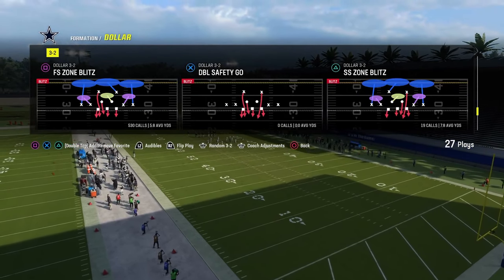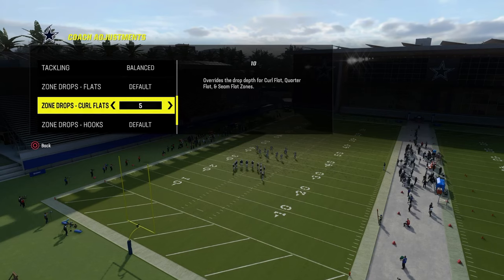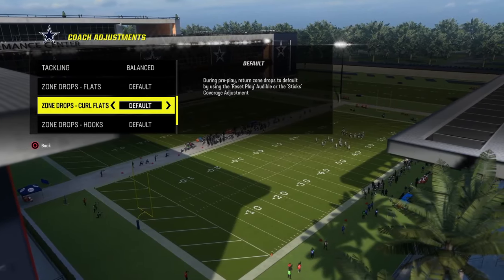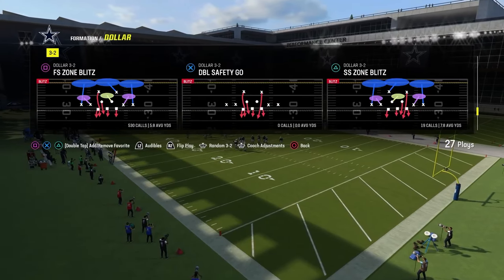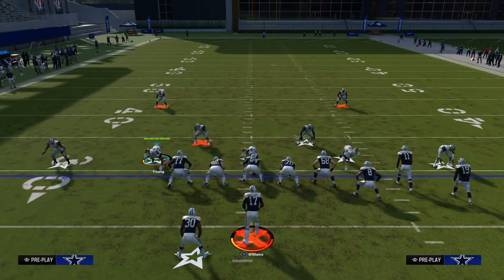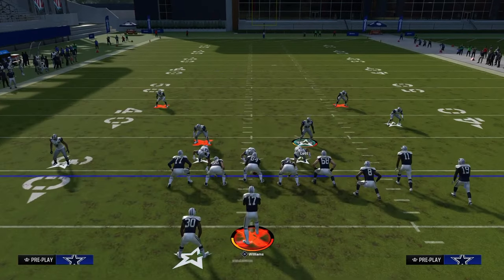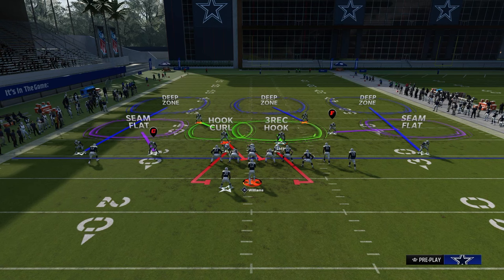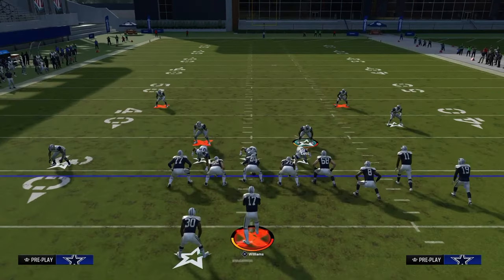I like to put free safety zone blitz in my audibles as well. For coaching adjustments, you want your auto alignment on base — everything else pretty much on default. If you want to put 20-yard curl flats from the safety position, that does a decent job defending curl routes and corner routes. The first thing we're going to do is press, then immediately — most importantly — back off the slot corner on the right side. Then we're going to pinch our defensive line and QB contain. We're going to shade outside and underneath.